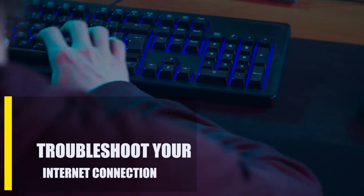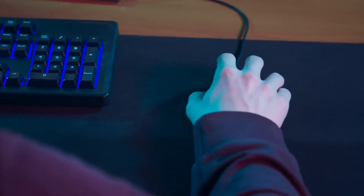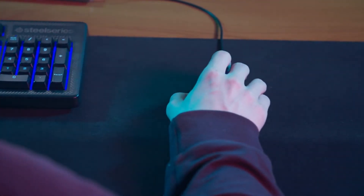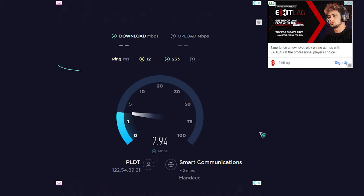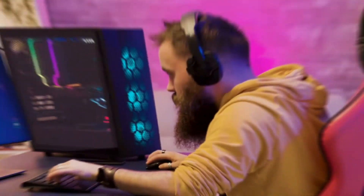Next, troubleshoot your internet connection. If your internet connection is unstable or comes and goes, Apex Legends might not update and may stay in the preparing state. To avoid problems like this, you must always have a strong internet connection when you play online or install game updates. Check your internet connection and take the right steps to ensure you have a stable and strong enough connection.